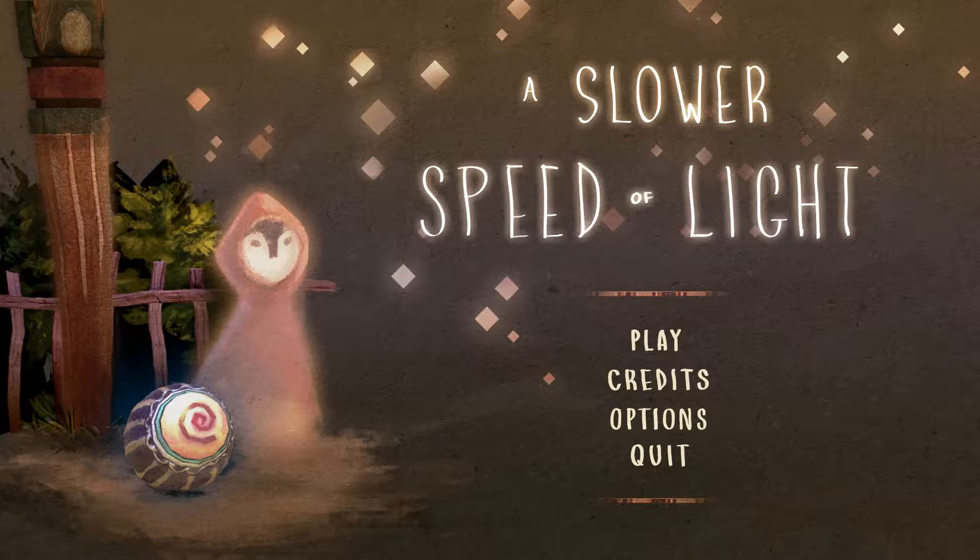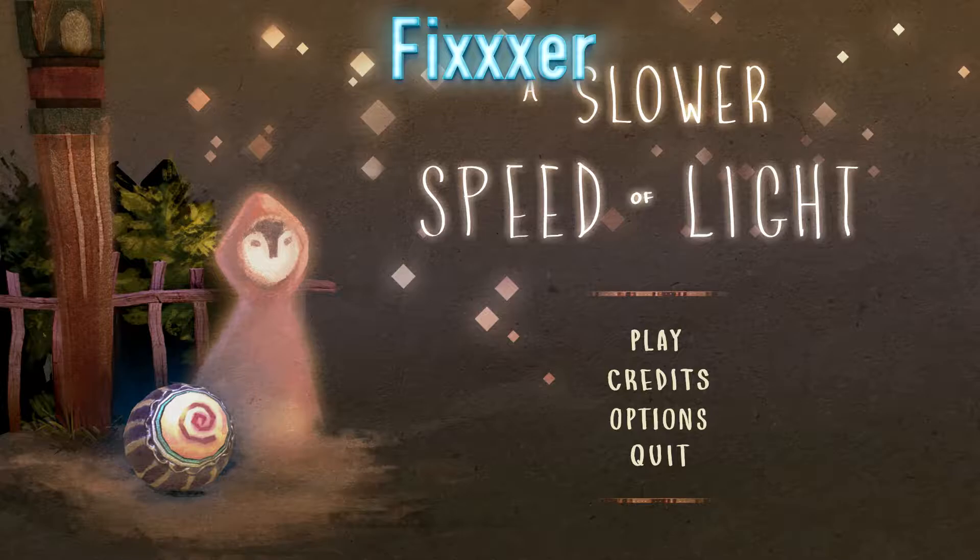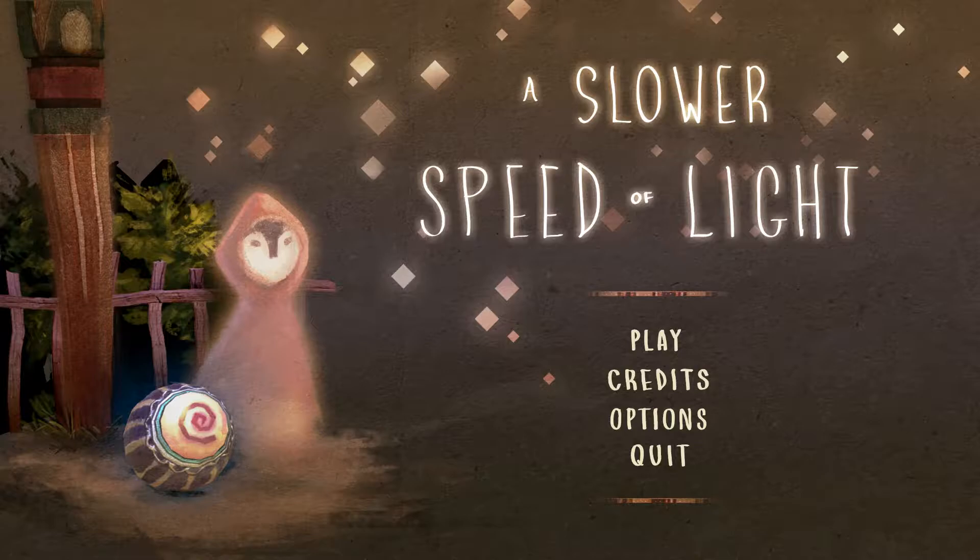Hello everybody, Fixer here. Today I have for you a game called A Slower Speed of Light. This was developed by the MIT Game Lab — yes, that MIT — and it is free. You can find a link in the description below so you can check it out and download it. It's open source and I found it interesting what they tried to do with this game. Just to warn you, as far as physics go, I'm just as ignorant as the next guy, but that doesn't mean I can't find it fascinating.